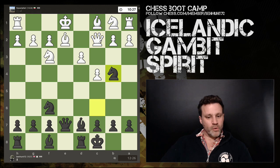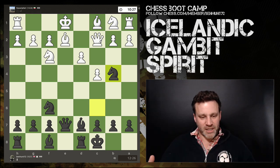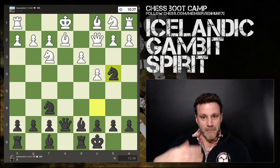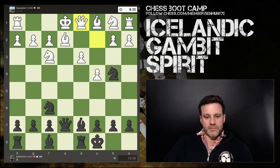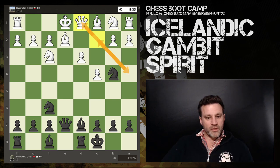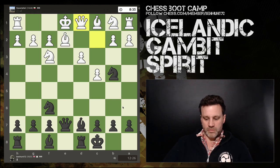Knight b4 — hit the queen again. I'm going hit, hit, hit, flicking him in the eye, making him keep reacting. My opponent is already down to 10 minutes because I'm making him think. The queen retreats to d1 — that's now three queen moves with nothing to show for it, king still not castled, development of only two. This bishop is still absolutely pinned.